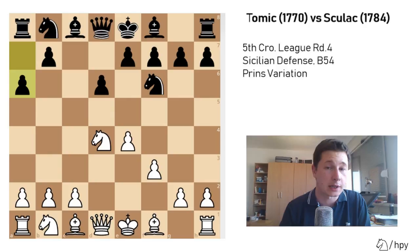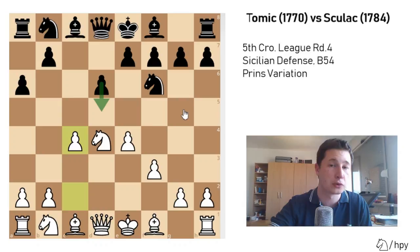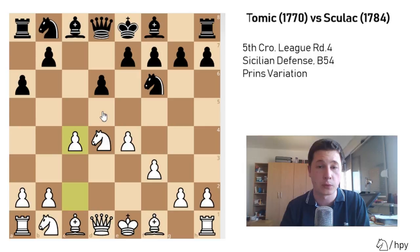I immediately played c4, creating a Maróczy bind, and this position is now strategically much better for white. Even though white doesn't have a real engine advantage, white stands better because he has a lot of play, and I'm preventing the d5 push, which is the main idea in the Sicilian. As in all of my games, I will first cover the game with my own analysis, and in the end I will run through a quick engine analysis to see where I went wrong.